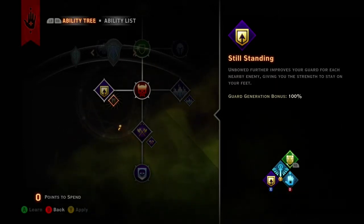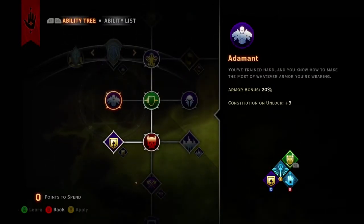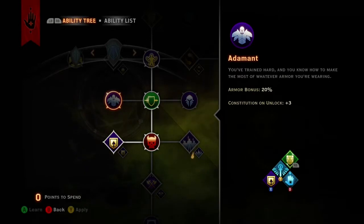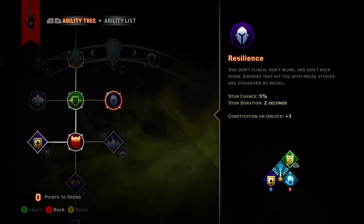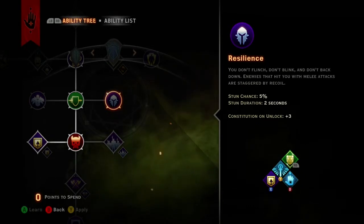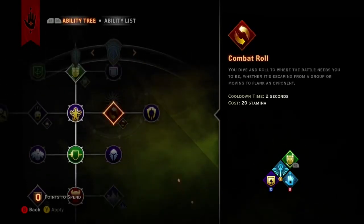Recommended Optionals finish this build. Adamant provides even more armor for your Templar, while Resilience offers damage avoidance — though the 5% chance makes this passive personally worthless. Bulwark increases maximum guard, increasing survivability overall.